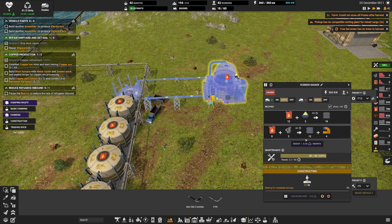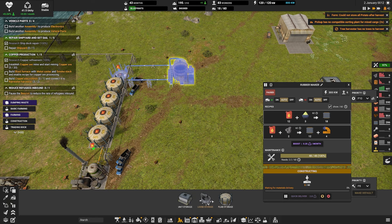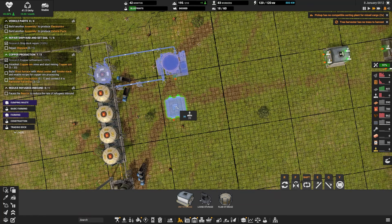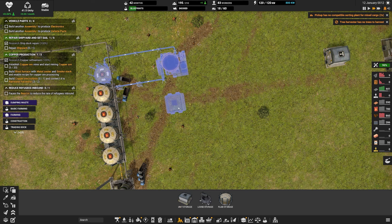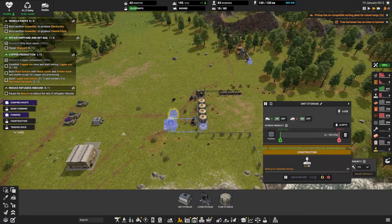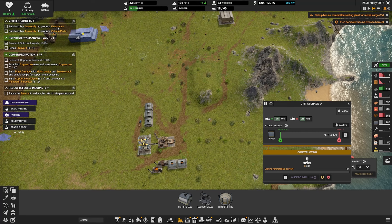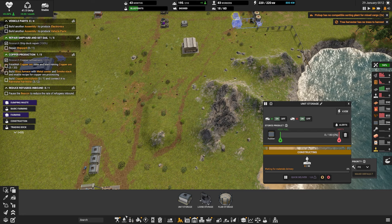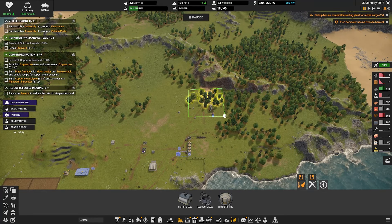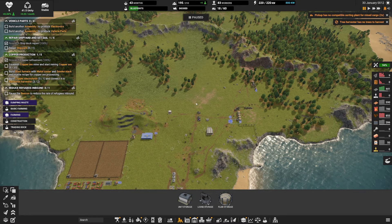We can't fit another one in there because of that pipe, so that'll be a five maximum. We'll unpause and put it in at two-speed. Then we'll connect this to this. It outputs waste water - that is not a problem at all. Stick that on there - waste water - that problem is solved. And it'll make us some rubber - beautiful, that's exactly what we want.